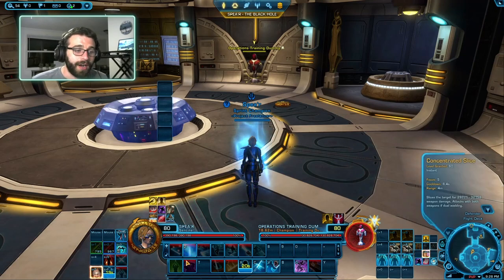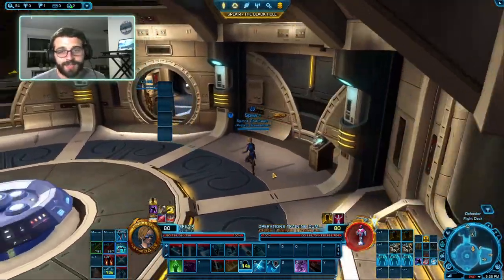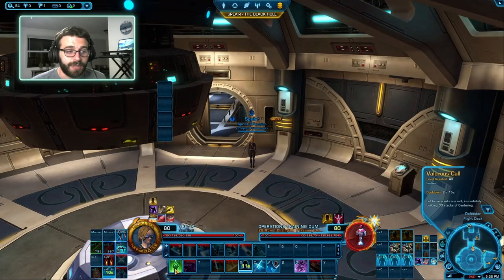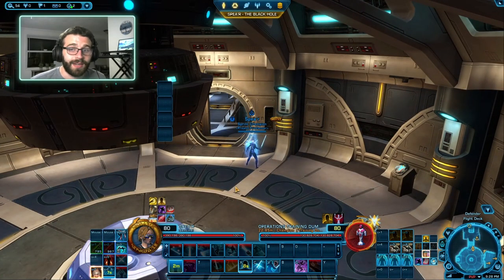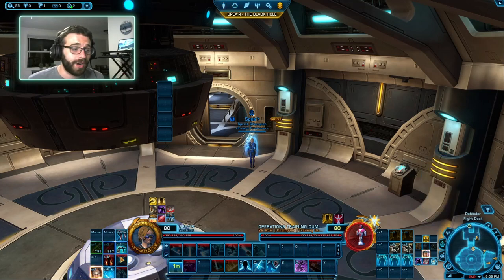We also have Valus' Call and Inspiration. If you don't have 30 stacks of Centering, you can hit your Valus' Call button and instantly get 30 stacks. It has a 2 minute 15 second cooldown. In raids, most of the time it's used for popping the Inspiration buff. Inspiration is the greatest buff in the game — it increases all party members' damage by 10%. The best way to use it in the rotation is after using Zen into Slice, then use Valus' Call into Inspiration so you don't destroy your Zen generation.